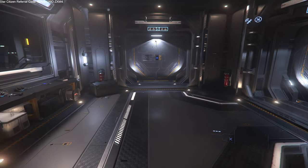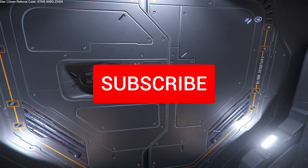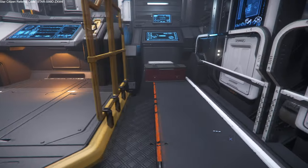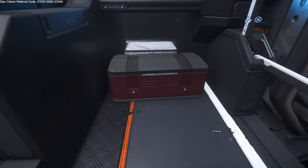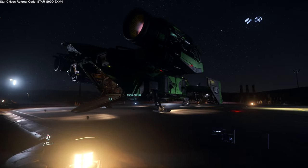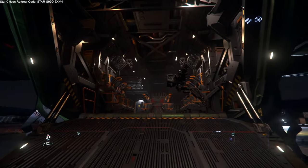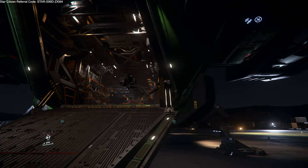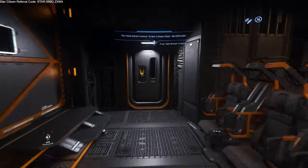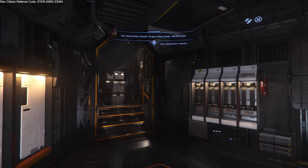Now that we've covered where you can farm the Halloween masks and how to find them, if that's all you needed please hit the subscribe button and ring the bell. However, if you'd like to know the method I used to farm these out really quickly, stay tuned. To farm these out faster than just going from outpost to outpost, you're going to need a ship — it could be any ship, it doesn't have to be this Cutlass Steel with a fancy green paint job — as long as it has a bed you can log out in.